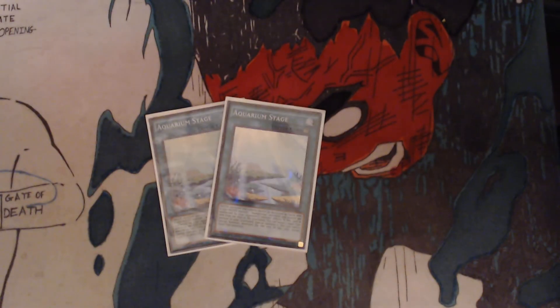You got 2 Aquarium Stage. Water monsters you control cannot be destroyed by battle with non-water monsters. Aqua Actress monsters you control are unaffected by your opponent's monsters' effects. If this card is sent from the field to the graveyard, you can target 1 Aqua-type monster in your graveyard and special summon it — but you cannot special summon for the rest of the turn except Aqua-type monsters. You're mainly in it for the fact that your monsters won't be destroyed by battle with non-water monsters.